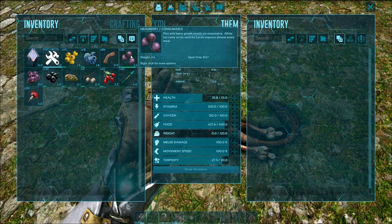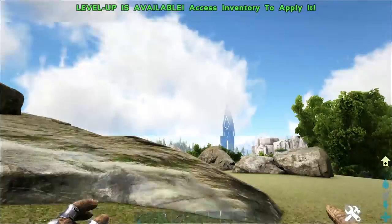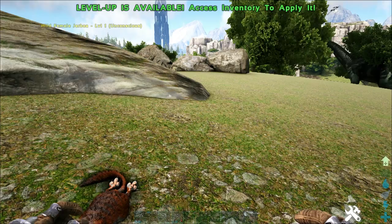Once you've got it knocked out, you can feed it Plant Species Y seeds. However, I think that's a waste. Your next best bet is to feed it Mejoberries. It'll generally tame up in a couple of bites, so you don't need to worry too much about it taking too long because they're only level 1 and it'll tame up pretty quickly.